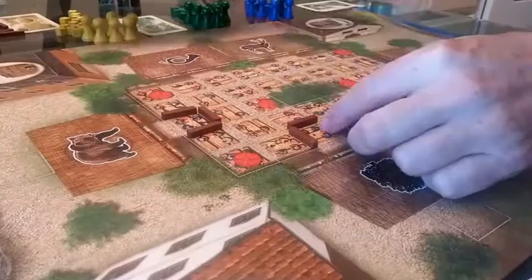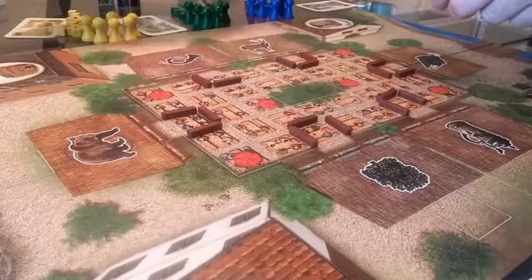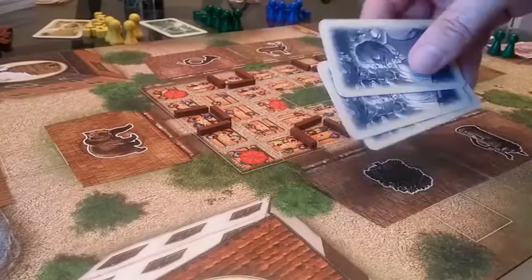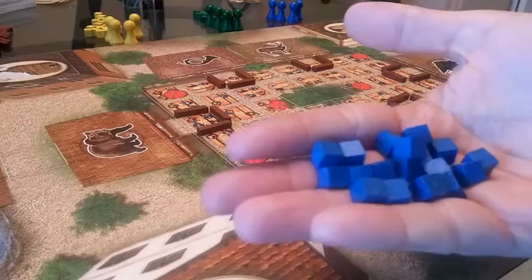For setup, you're going to place three wooden fences around each of the breweries on the board — six of them out there. Each player is going to get $25. Each player is going to get three action cards to use, and the backs have different abilities. Each player is also going to get a number of cubes that represent shares they'll be investing in companies.